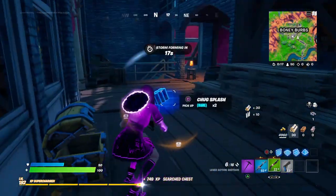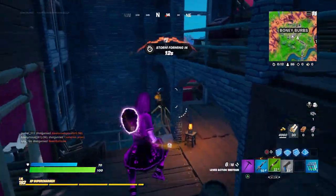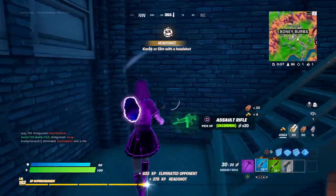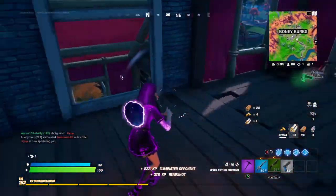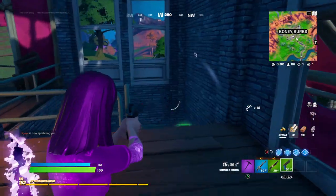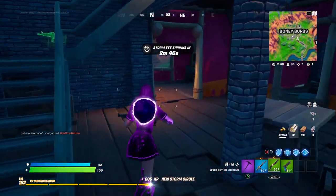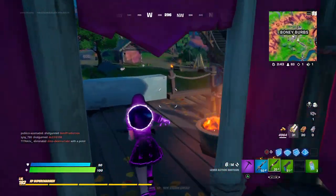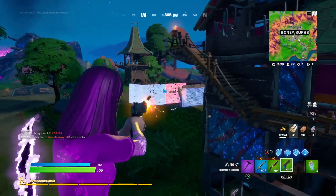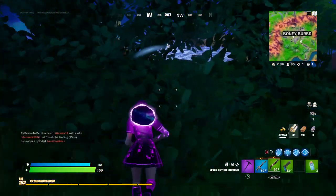It can go all the way up to gold. There goes that guy — one down, 85 more to go. And oh my god, we just found a green version of it right here. The combat pistol has been buffed since it was released — it was trash — but now it has actually been buffed. Two little dinks there, it does more damage than what it used to.